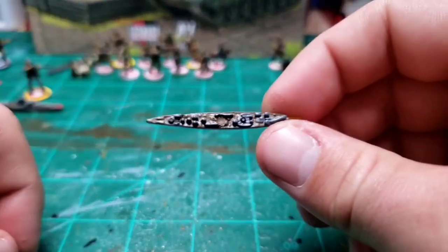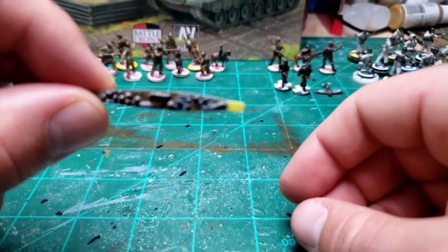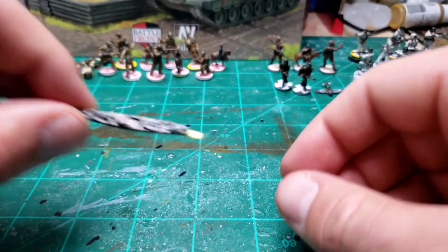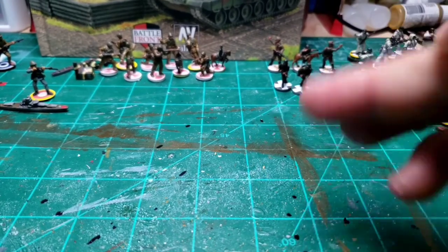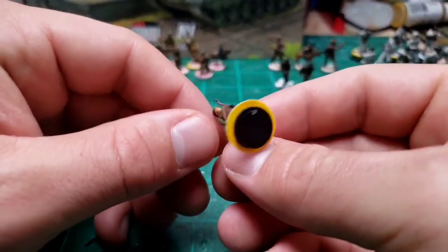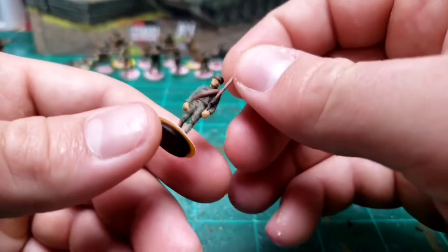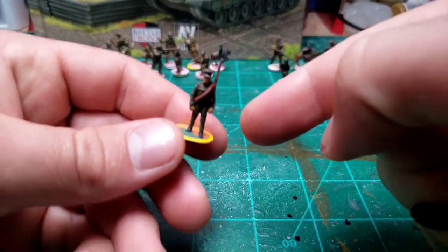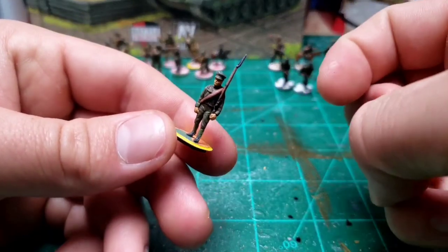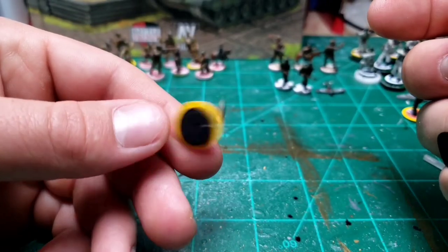Real quick before this video ends — one repeatable destroyer, work with the yellow stripe. Ireland here — I don't know what these guys are called, I think the guard or something, royal guard maybe. Pretty simple.